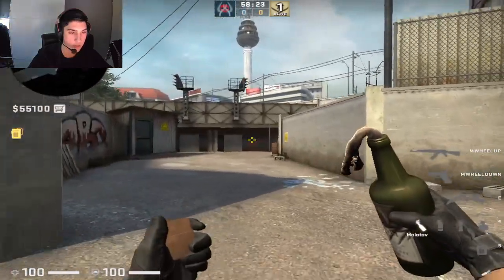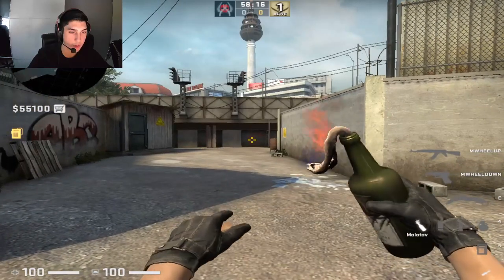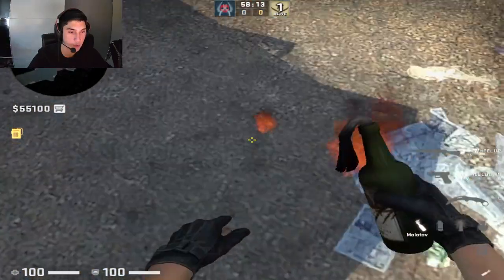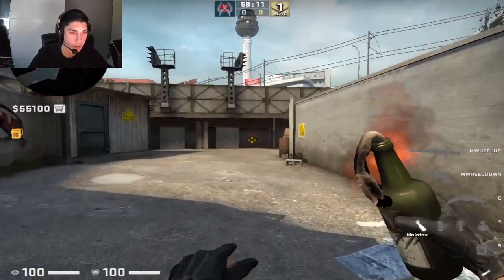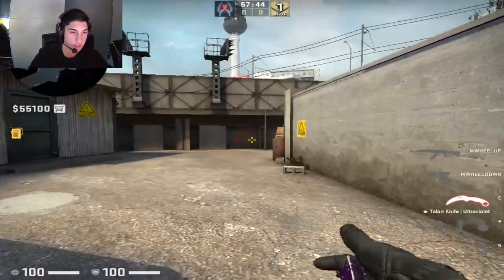Today I'm going to be showing you everything you need to know about B short on Overpass. If you want to molly B short fast without stopping, you can left-right click at the same time and throw the molly when you get towards the middle of the shadow. This will allow you to throw a B short molly without having to stop.